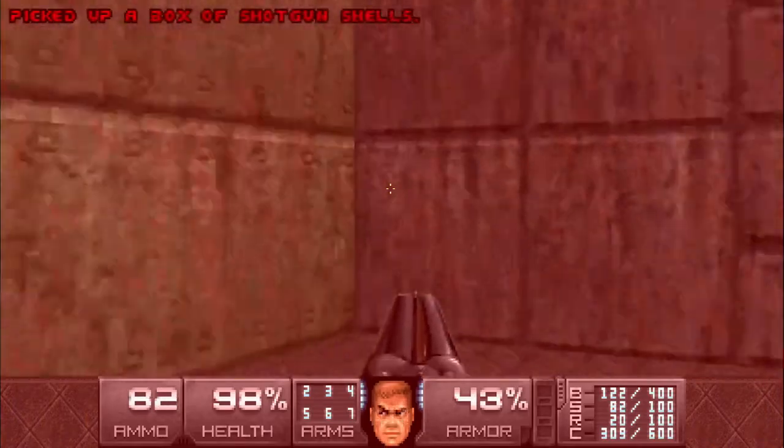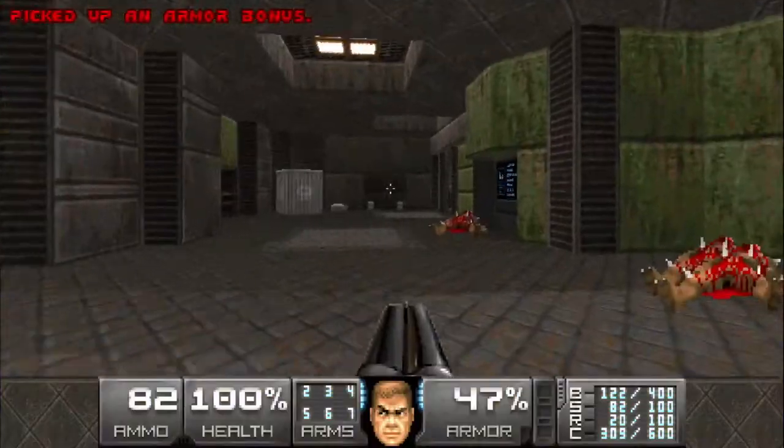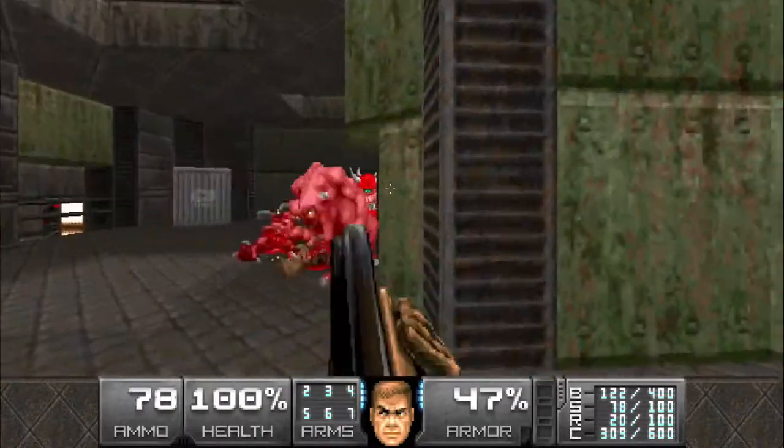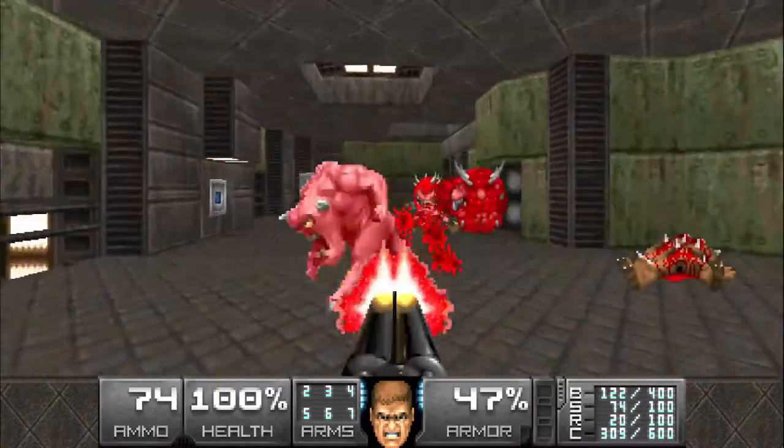Walking into the room will lock you in, and walking forward is going to reveal this cacodemon and this teleporter. Get ready for a lot of enemies to start spawning in.